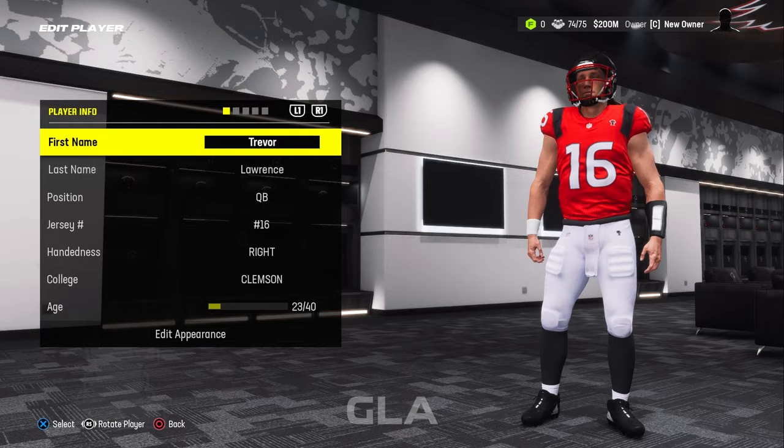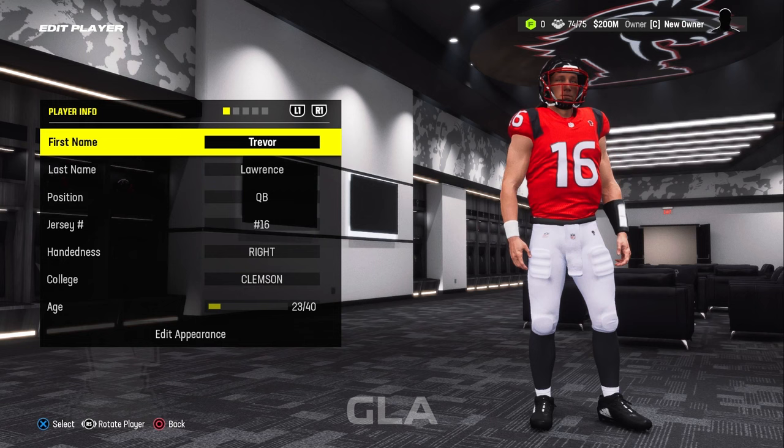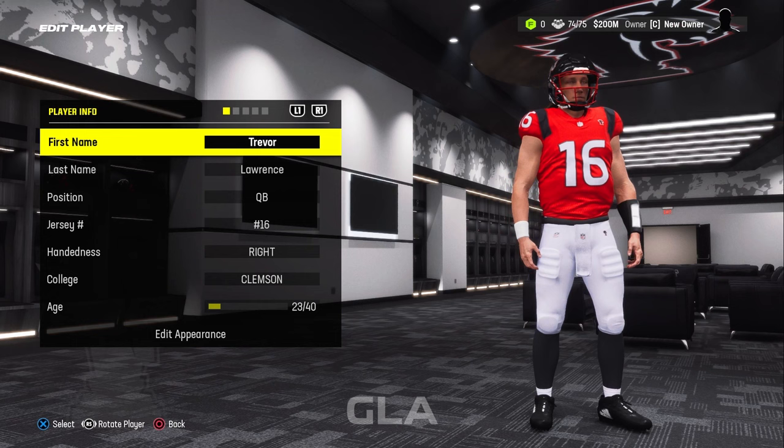As you can see, Trevor is in his new uniform for the London Black Knights. Unfortunately we don't have a full custom team creation in the regular game mode, but we do have this option for relocation. I hope that video helped — if you guys have any questions definitely leave a comment down below. If you're new to the channel, like and subscribe, and I hope you have a great day.